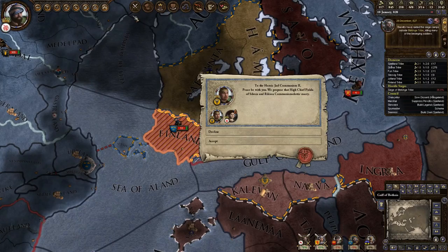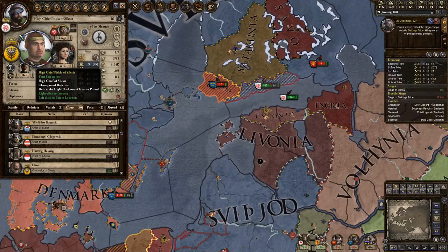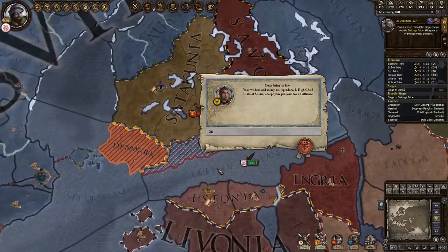Arranged marriage between my daughter and this guy - not too concerned with him, but sure. Can I form an alliance? I can form an alliance. He has 1.96k forces - you know what, we're going to form an alliance. Hopefully he doesn't get us involved with too many pesky things.